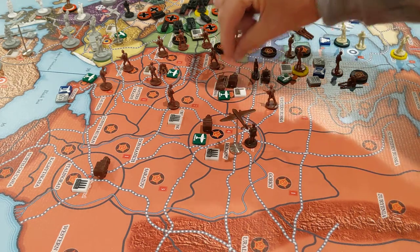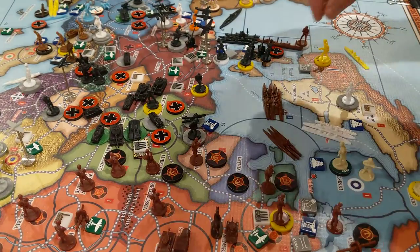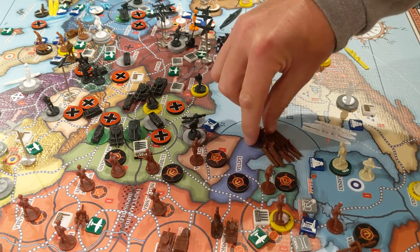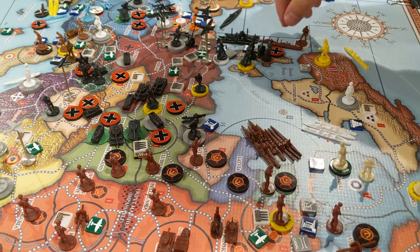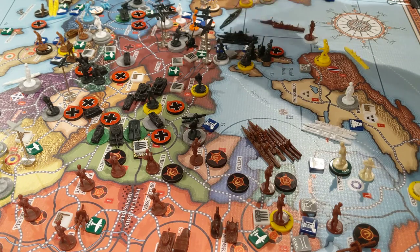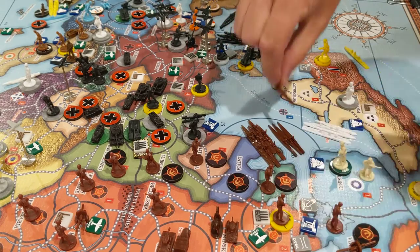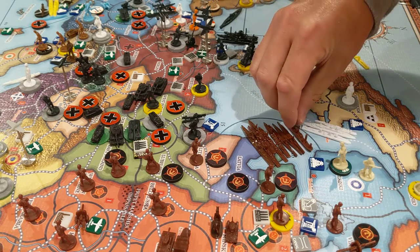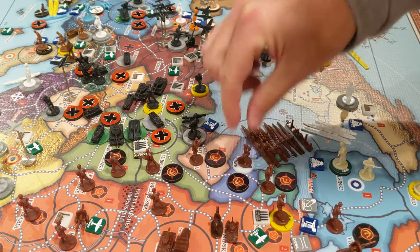I'll move one of these motorized up to here with this tank. For the navy, we're gonna go ahead and consolidate our navy in here — two cruisers, two destroyers, three subs. Those guys will also move in there, so there's quite a navy in the Baltic now, which Germany is gonna need to take account of. We'll land the marine in Latvia right there.